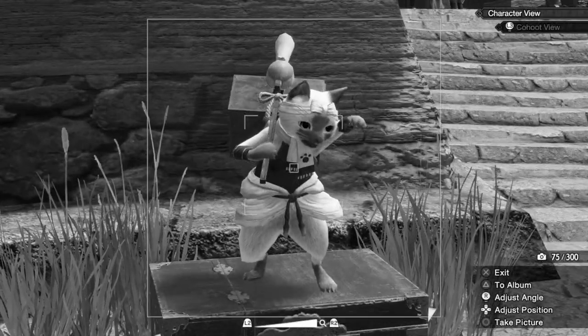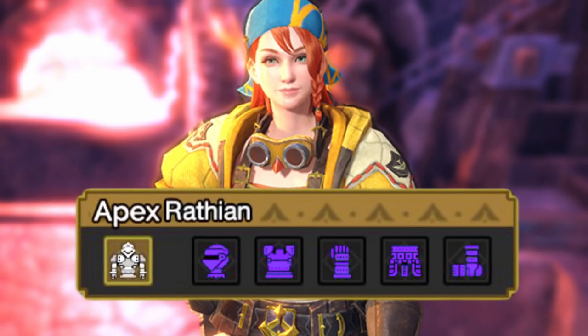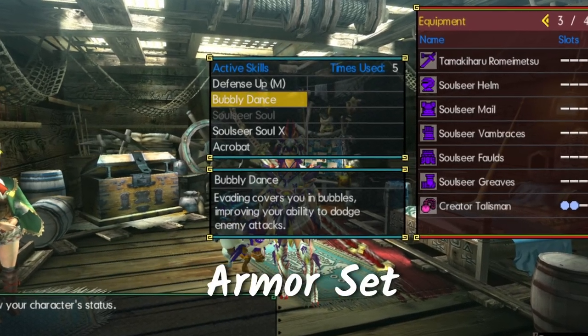It's probably just a male cat for Elgato. But what if Sunbreak does have craftable armor sets? What would it look like? What kind of skills does each armor set have?